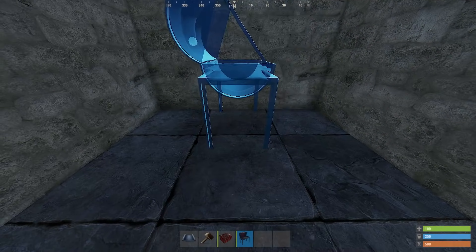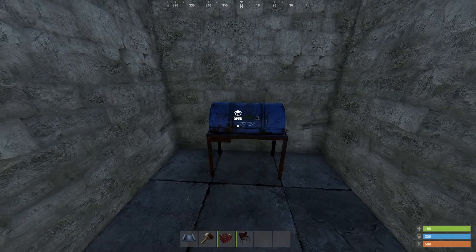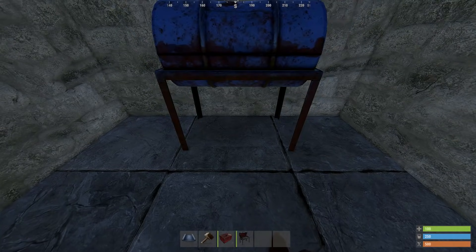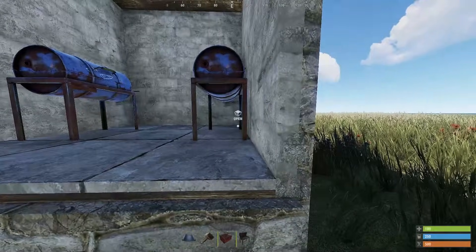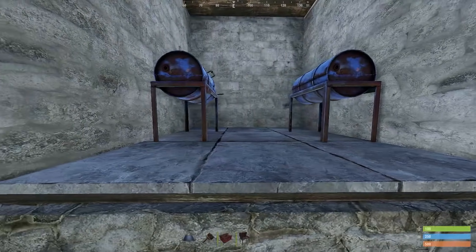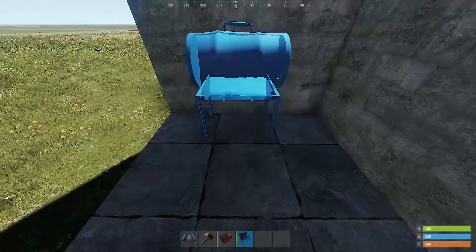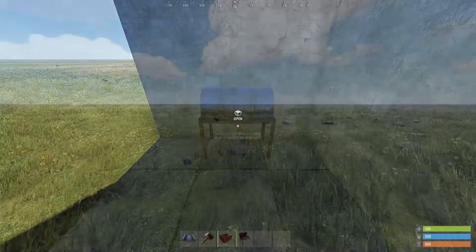Now to one of the mistakes I see the most. When placing a BBQ, there are two options: either with the lid opening towards the thing you're trying to place it against, or away from it. When looking at it from the side, you can clearly see the difference. When the lid opens away, there is way less of a gap, meaning more space. This is not how it's supposed to look, as the lid opens towards the wall — this is what you want: the lid away from the wall.